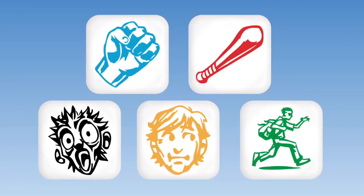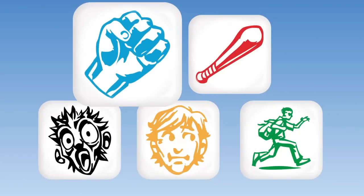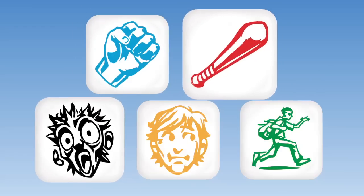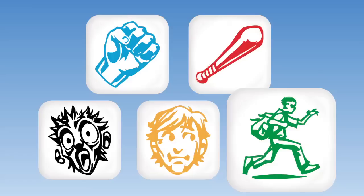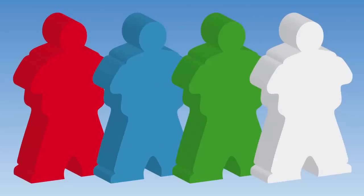Every player has a set of five dice with five icons: a fist, a baseball bat, panic, caution, and getaway. This last icon is on the dice twice. Every player also gets a pawn in a player color.